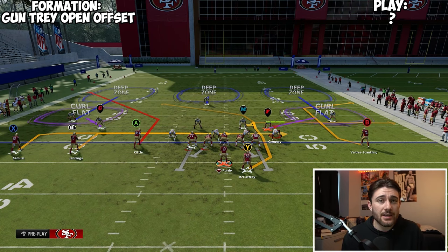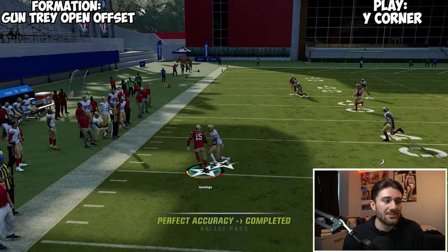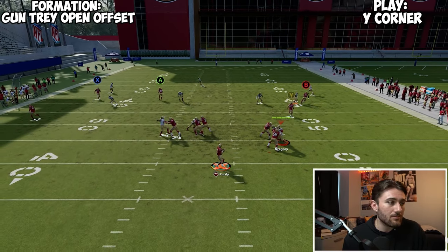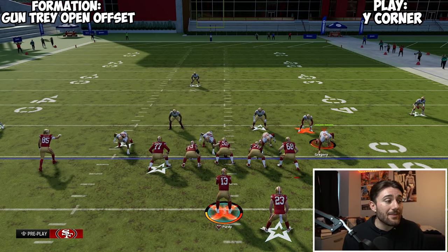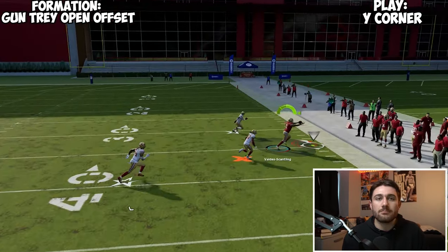The second and final play out of Tray Open Offset is Y Corner. What you're going to do is streak the outside guy, flat the slot, and put CMC on a Texas route. This play is just a really good trips play because the flat is just nasty — it just always gets open. Flat zones don't play the flat this year, so it's basically free money; you can just throw that a majority of the time. If you get enough time, you're going to be able to throw that corner out for a big gain — you've got a flood concept there. Also, with your trips going to the wide side, that C-route corner is pretty good on the short side versus cover three and deep zone. Overall, just a really effective play out of Tray Open Offset.